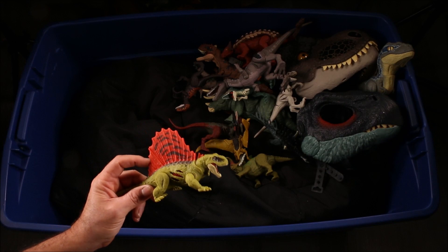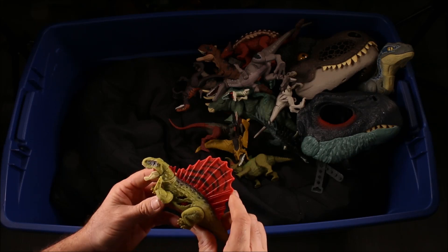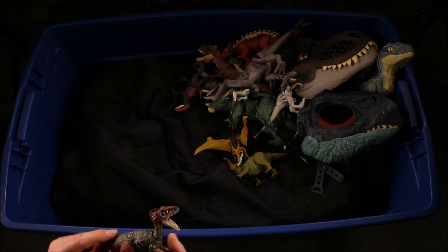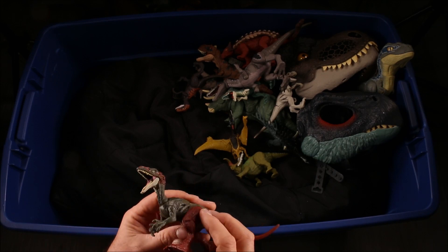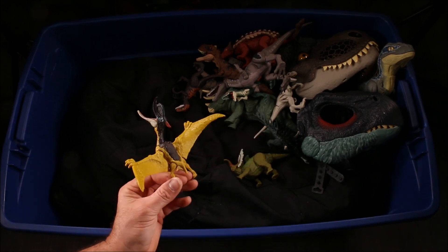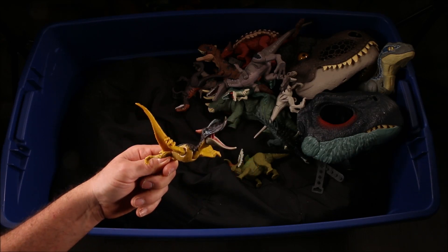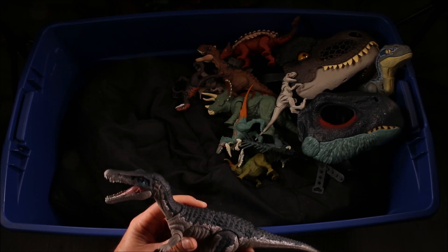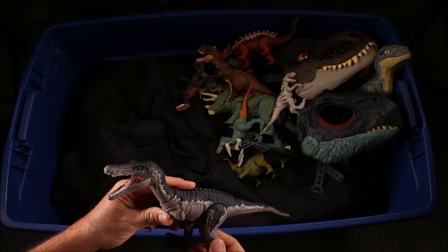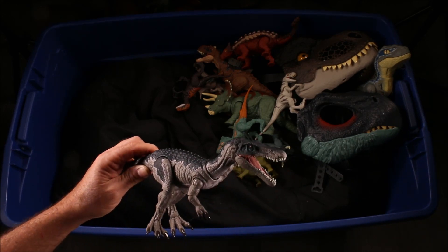A Leaf-It Velociraptor. Battle Damage Dimetrodon. That looks like a Quetzalcoatlus. Hammond Collection Baryonyx with many points of articulation — this is one awesome Baryonyx dino from Jurassic Park.